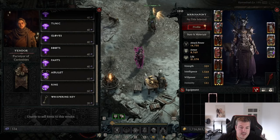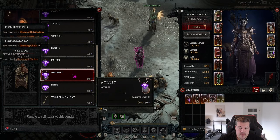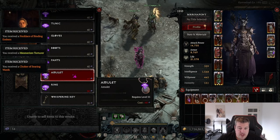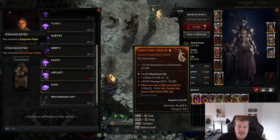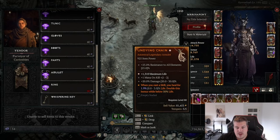Tip number three: if you are spending your obols, there is actually only one correct choice that gives you the best return on investment, and that is buying amulets only. Amulets with greater affixes are used in many many builds, and those items are not account-bound so they can be sold to other players as well. The value of amulets and the number of builds using them is the highest, so I would always spend my obols on amulets.